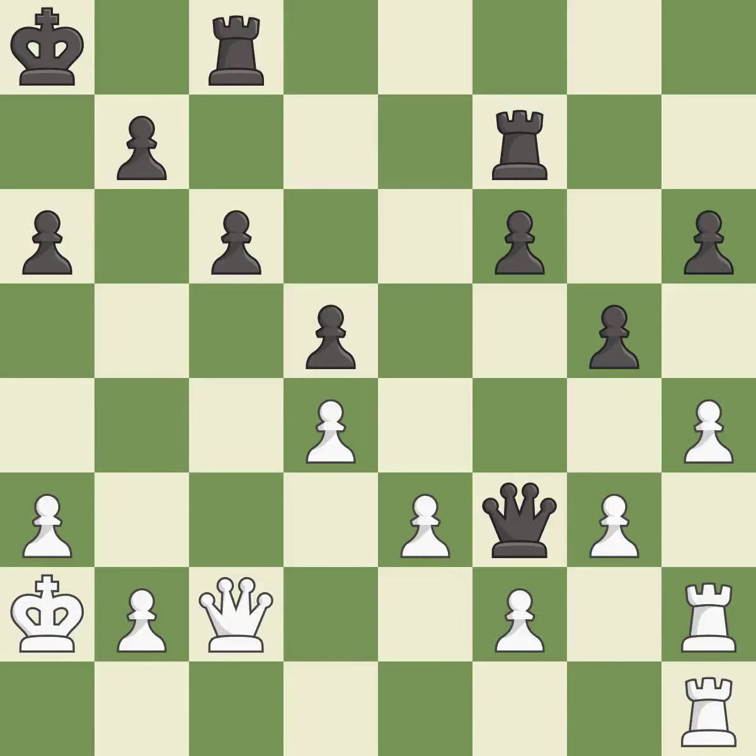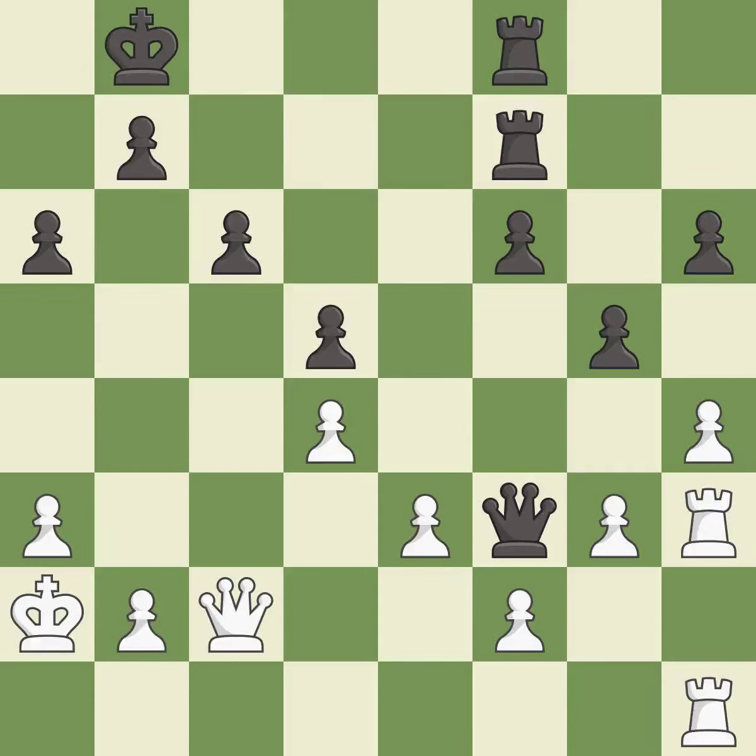This threatens to fork pieces — it is best. This doubles the rooks onto a single file, which allows them to team up to create threats. This stops the opponent from being able to fork pieces. This is the strongest option — that's what I would have recommended. A very strong play.